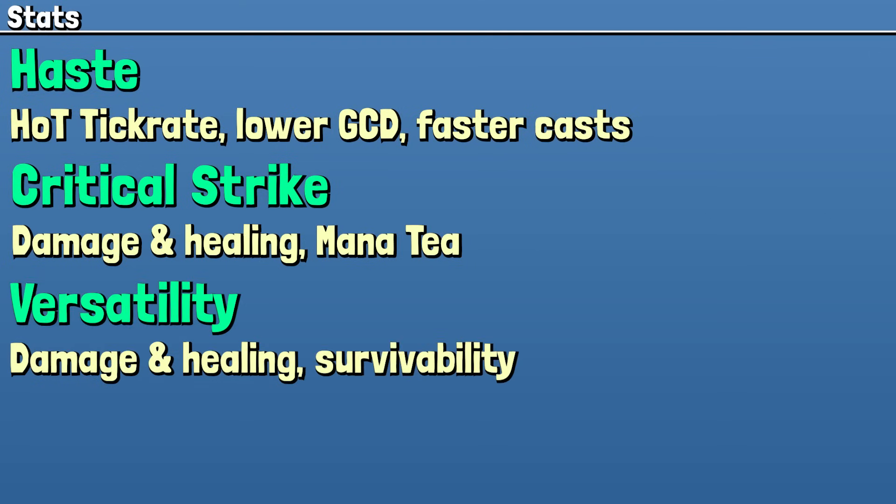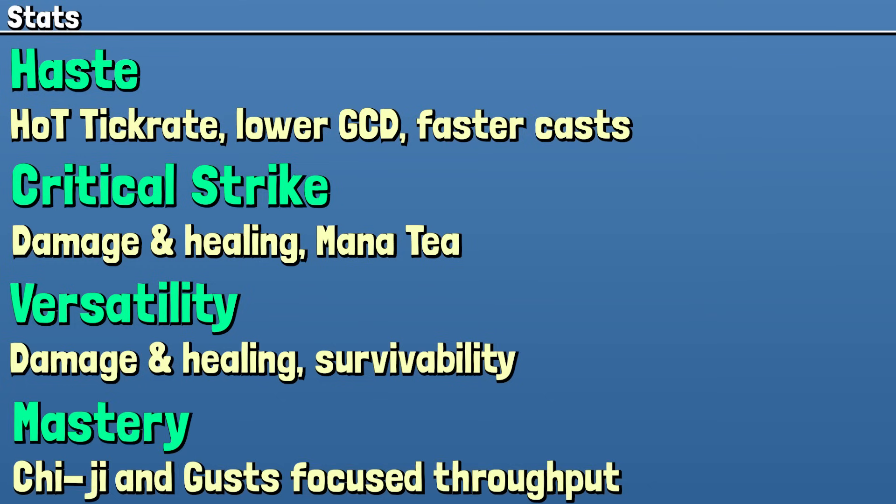Versatility also contributes to damage and healing, but at a smaller level. It does provide some survivability, so that's something you're going to want to focus on in high-end Mythic Plus when you're concerned with one shots. Mastery is not necessarily a bad stat, but it only provides healing throughput, so you'll see a lot of Mistweavers run higher mastery early in the season before tuning happens, dropping off heavily after in favor of more Crit and Versatility.